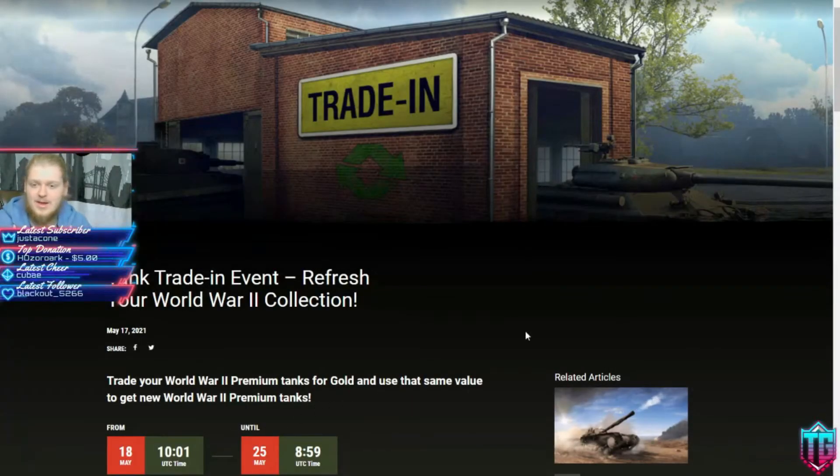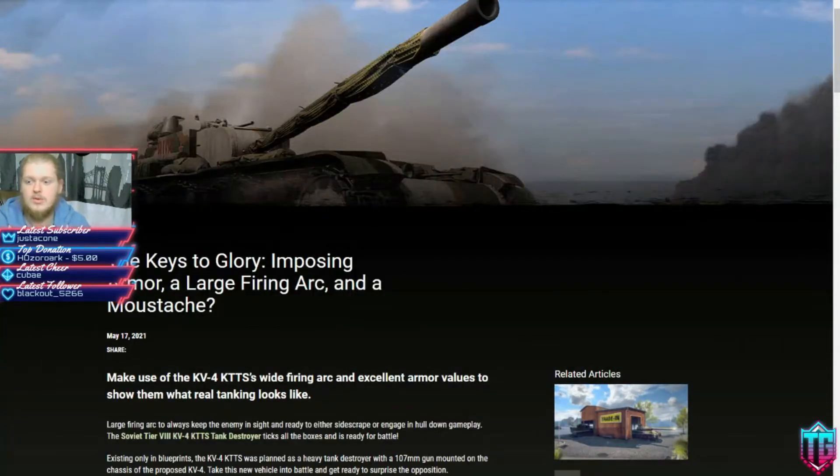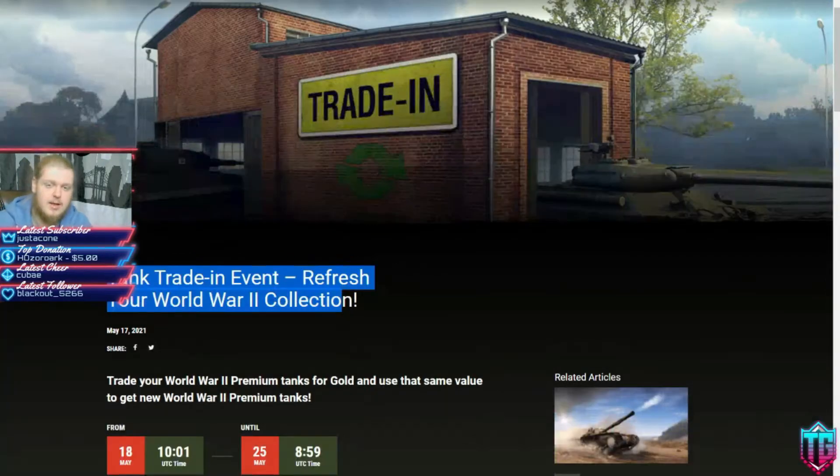Hello and welcome. We're going to go through two articles: the Tank Trading and Event Refresher World War II collection, and we're also going to be going through the Keys to Glory — Imposing Armor, Large Firing Arc, and Moustache — and we'll get into that a little bit later.